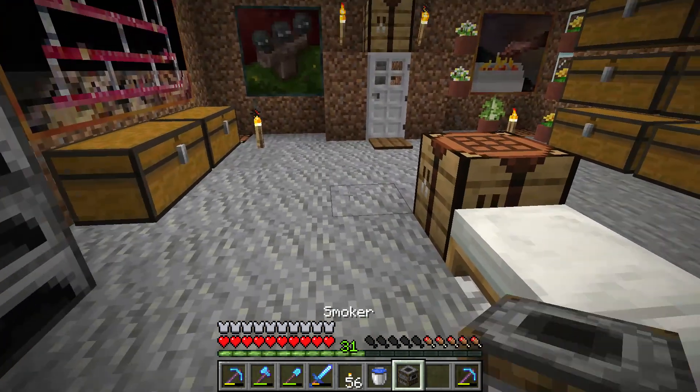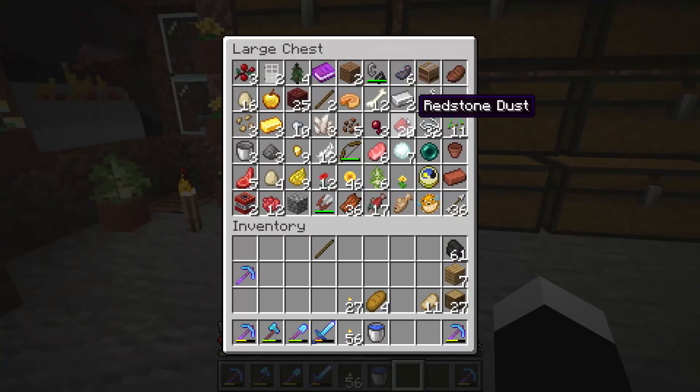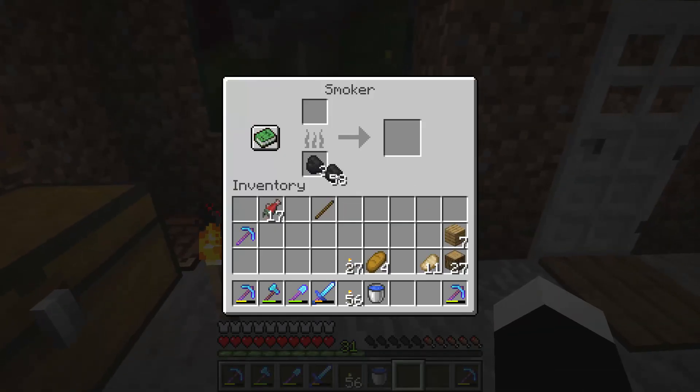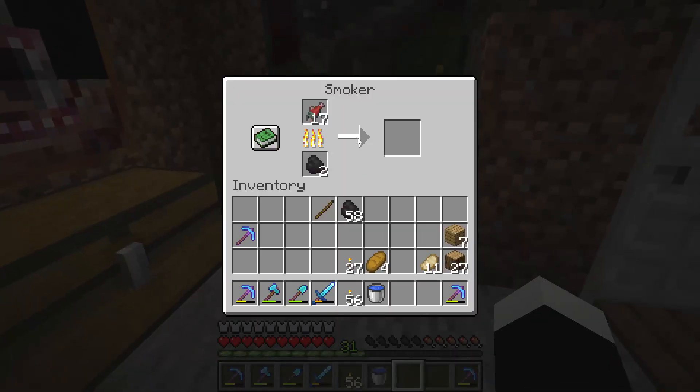A smoker is like a furnace that is made for cooking food. So if you want to cook food faster, like the salmon, make a smoker instead of a furnace because it will cook it like twice as fast.